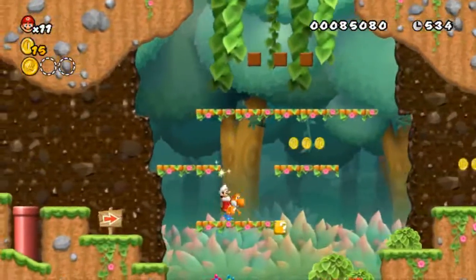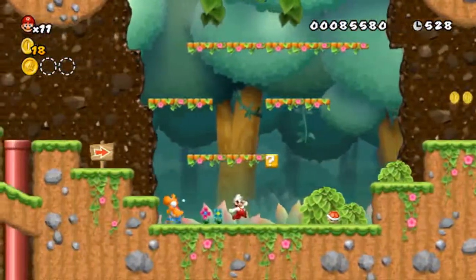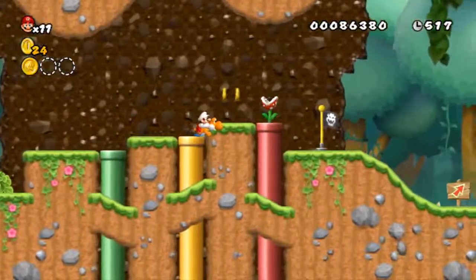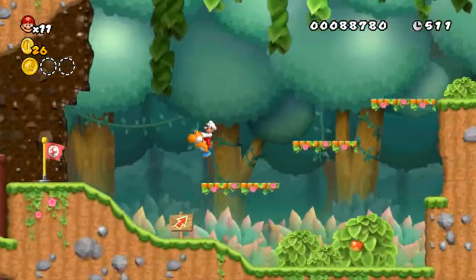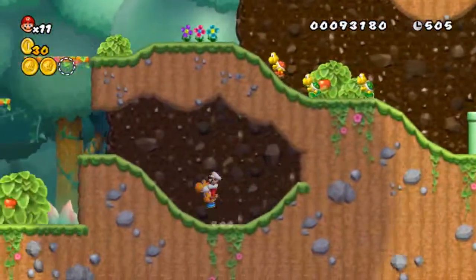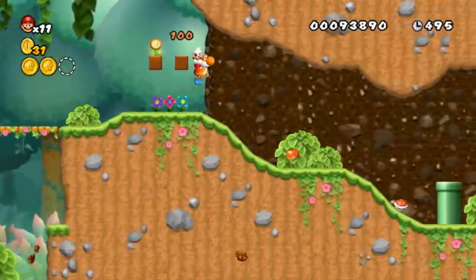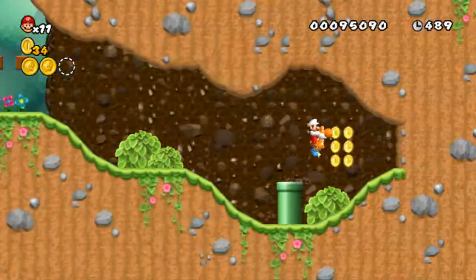I apologize — once we get past the initial first-time jitters, I will try and be more interesting. Oh, there's a secret down here. Check this out — that'll be our second Star Coin of the level. You gotta watch out for those little indentations in New Super Mario Bros. Wii; that usually means there's a transparent wall, or one of those little areas.